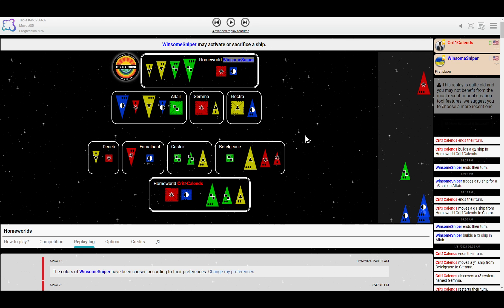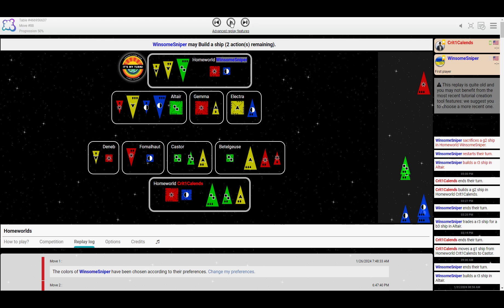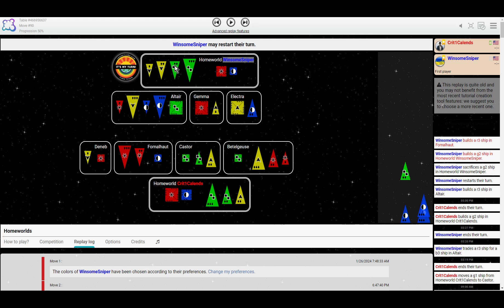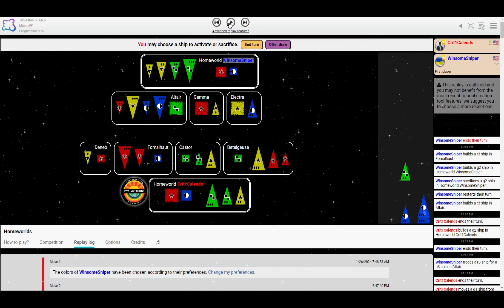Crit is just ignoring that. Is Crit rusty? Maybe they were rusty back in January. Although I have to admit, I have a game that looks about like this right now where I'm just making mistake after mistake and Tim is crushing me. Sniper sacrifices the G2 for a mini factory — sacrificing the G2 and rebuilding it to have a spare build action to build that R3 in a system where Sniper didn't have access to green otherwise. That's a great move and a safer place to be building things, since there's some danger of a supernova in Altair.